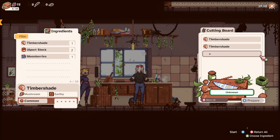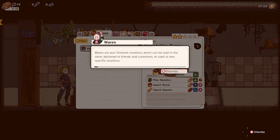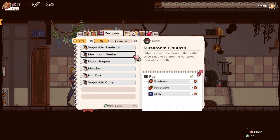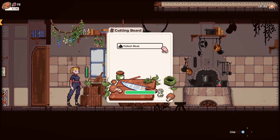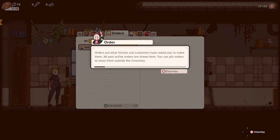Recipes are general instructions for creating wares — some require specific ingredients, others are more vague allowing you to create different variations. You can also cook without a recipe at all. All right, so: vegetable sandwich, marzipan nut tart, Ulport ragout, mushroom goulash. A failed meal — okay, some of the ingredients didn't mash well, good to know. Orders are what friends and customers have asked you to make — all your active orders are shown here and you can pin orders to show them outside the inventory.